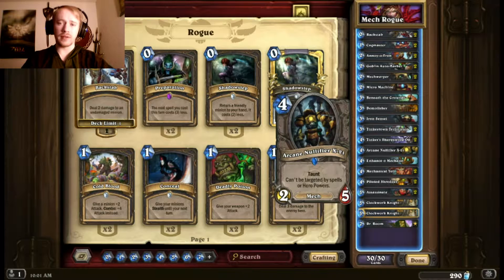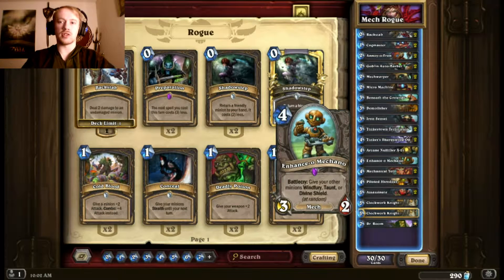I have one Arcane Nullifier X-21 — it's an irritating taunt that can't be eliminated by spells. So if they're targeted-spell-reliant, like a Priest wanting to use Shadow Word Pain or a Mage wanting to use Fireball, they can't get it off the field. It also can't be targeted by hero powers, so Mages can't touch it either. It's just a really irritating, sticky taunt, and since it's a mech it synergizes well.